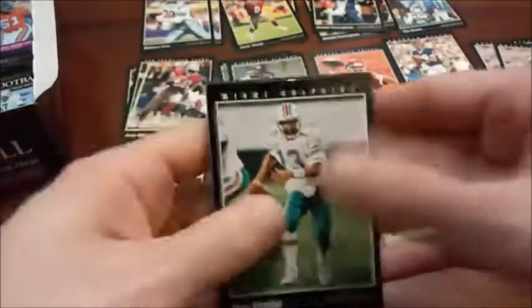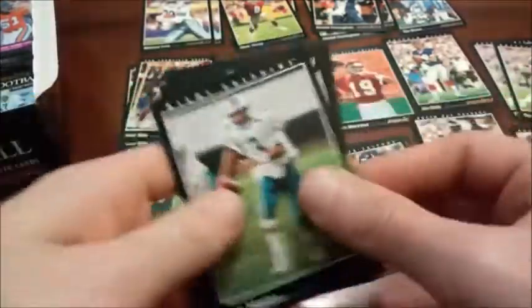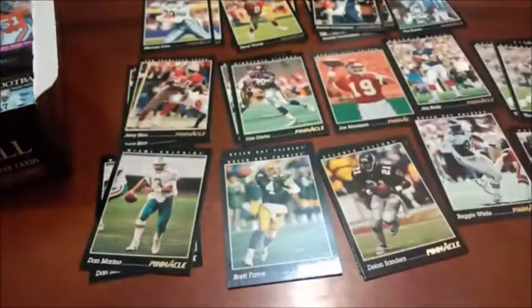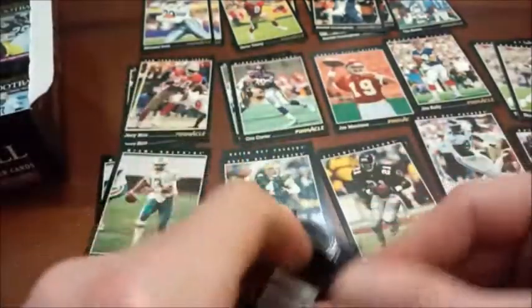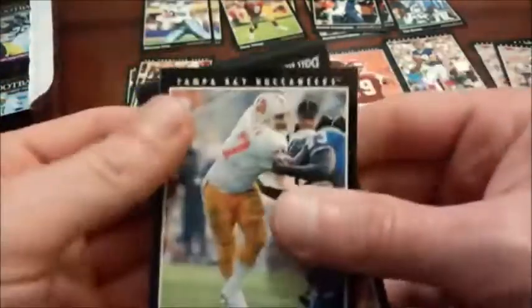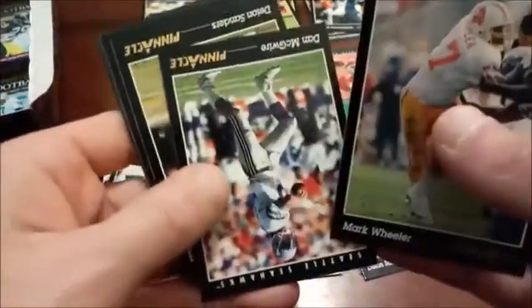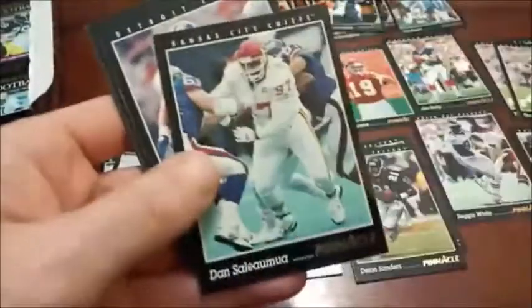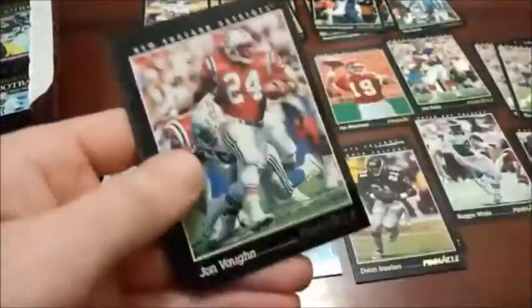Train keeps chugging along. Dan Marino on the top here took a ding to the top middle, so we're not going to feature that — we've already found a couple of them anyway. Still no more inserts yet. I'm hoping that one rookie we found isn't the only insert — at least give us a Team 2001 in here. Not sure what the odds are on those — they didn't give any odds except for the Team Pinnacle, which says less than 1 in 90. Just the fun of checking is what we're about here on the channel.